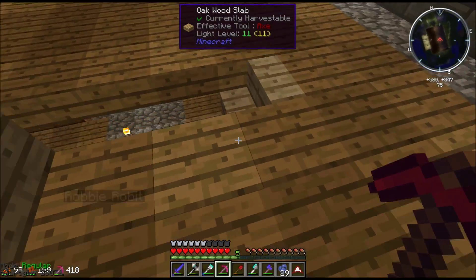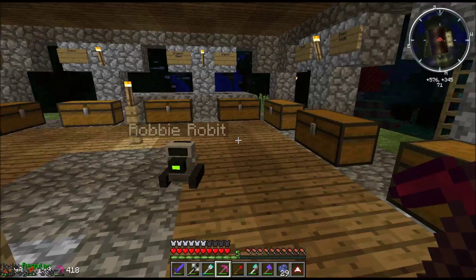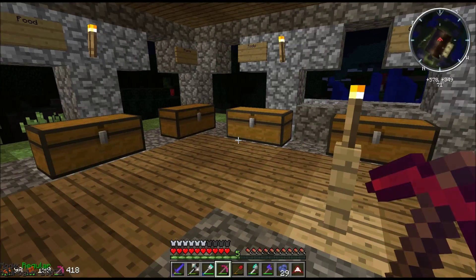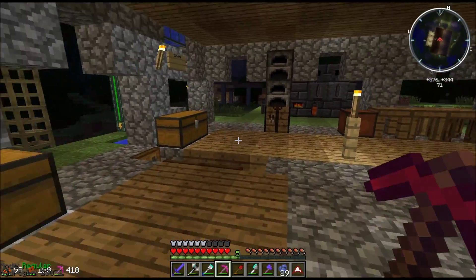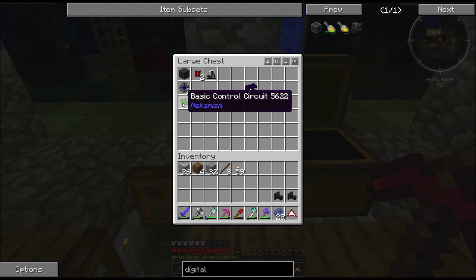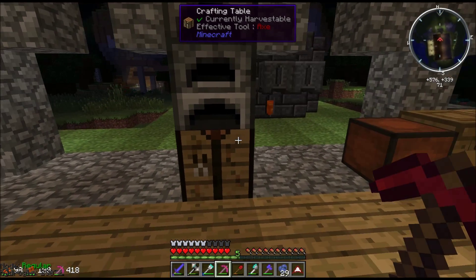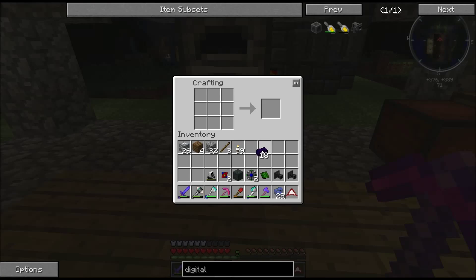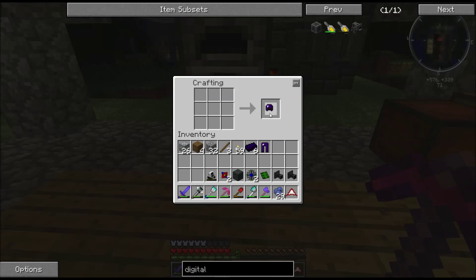So I've got rid of my lapis helmet and leggings, which I shouldn't have. Let's go over to our chest and pick up these things, along with some refined obsidian ingots. With that, I'm going to make some leggings and a helmet.